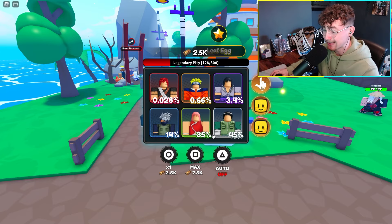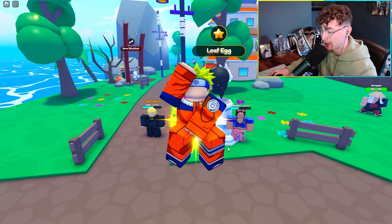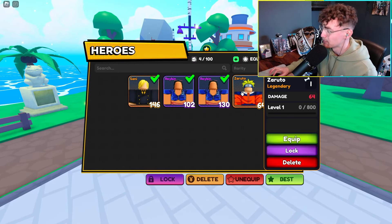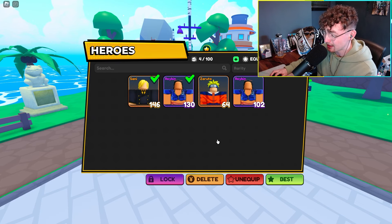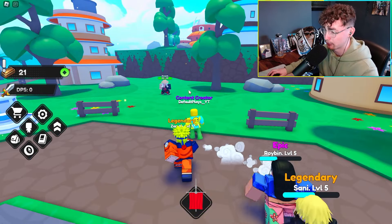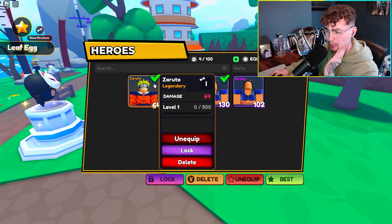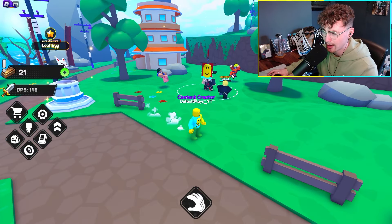Let's see if we can buy any yet — we need to get drops first. The egg over here is 2,500 — let's open one. We got Naruto and that's the legendary already! That is incredibly lucky. Naruto at level one has 64 health, which seems pretty good. We need to find a way to get these bones for the Bone Structure system, so let's progress through this world and figure out how to get some.